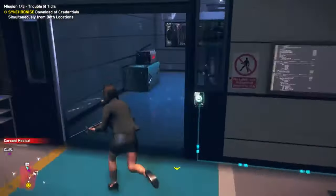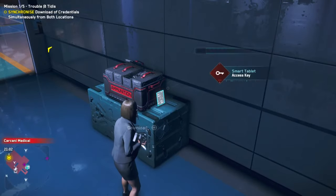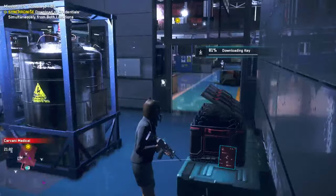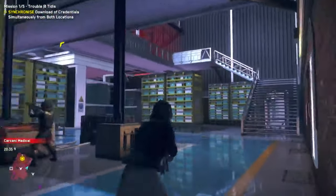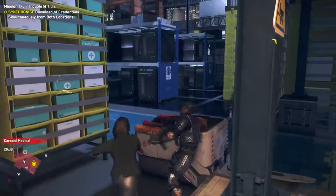The next step was to quickly locate and download the key to access the server room. Once downloaded, fight your way through the guards to the second floor to find the server room.